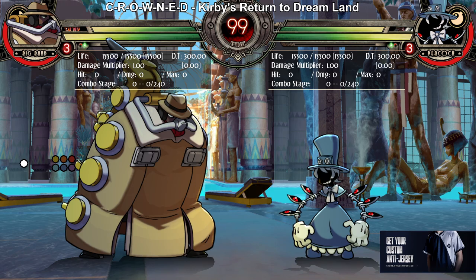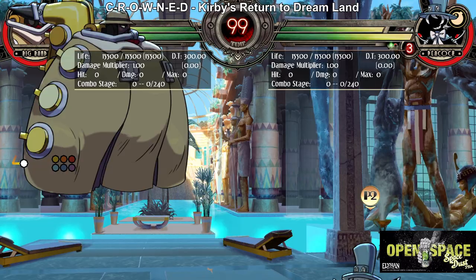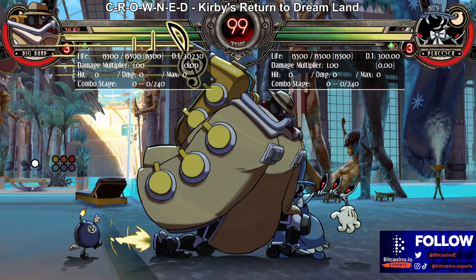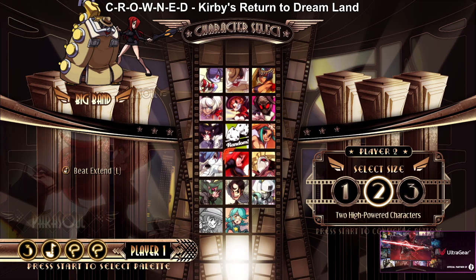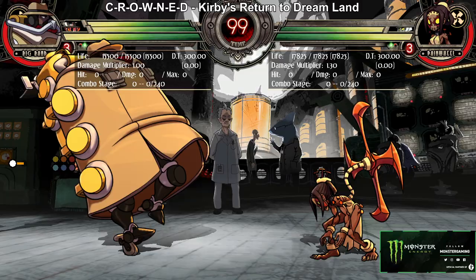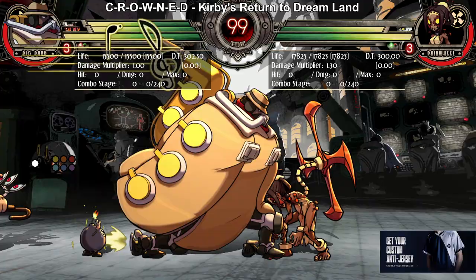Peacock has more than the assist I'm going to show, but I'm only going to talk about El George because the others I don't know how to explain very well. This assist is a walking DP basically — a projectile that walks across the screen the entire time. You can use it to cover your approach, and it has a property that very few other assists have: if you call this assist, you still have access to your other assists.